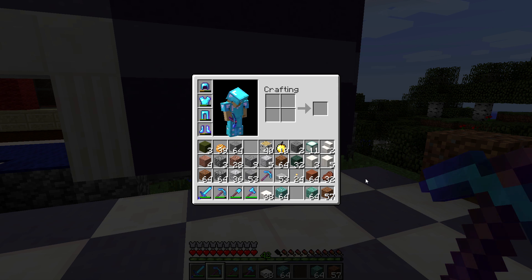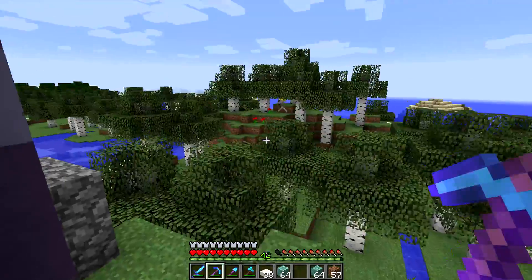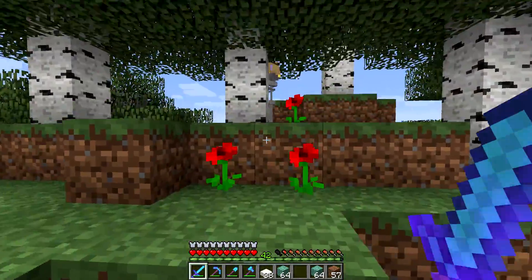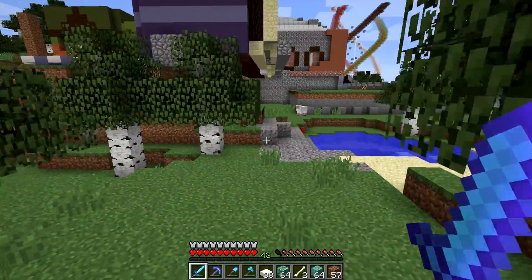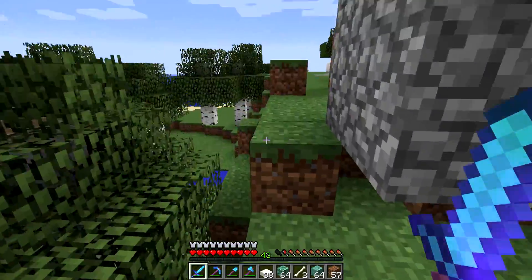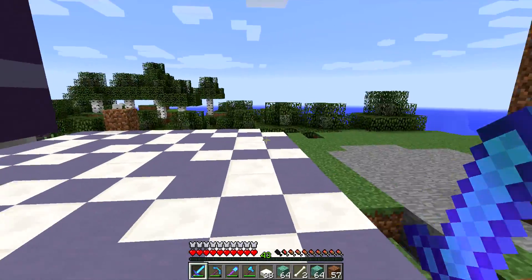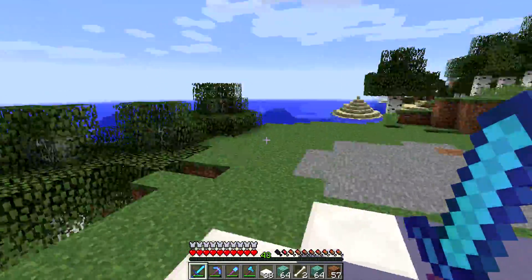I don't have any problems with skeletons, so I don't know if I like the idea of super skeletons. One of the upgrades they did was changing them to work more like players — with your bow, the longer you hold down, the farther it draws back, and when you let go, the arrow flies farther. If you hold it for a short time, it doesn't fly as far.